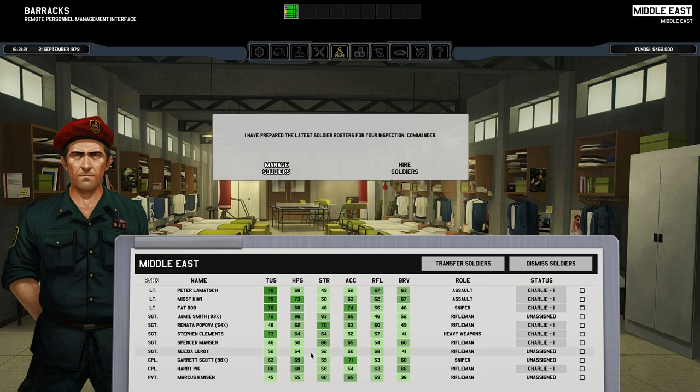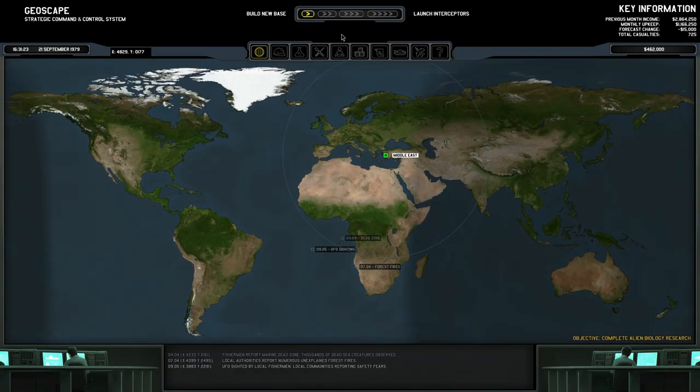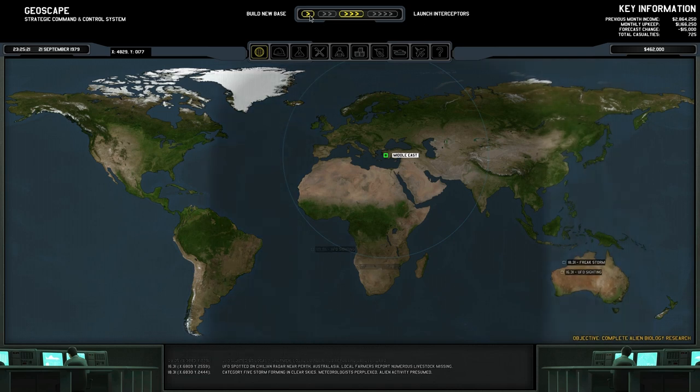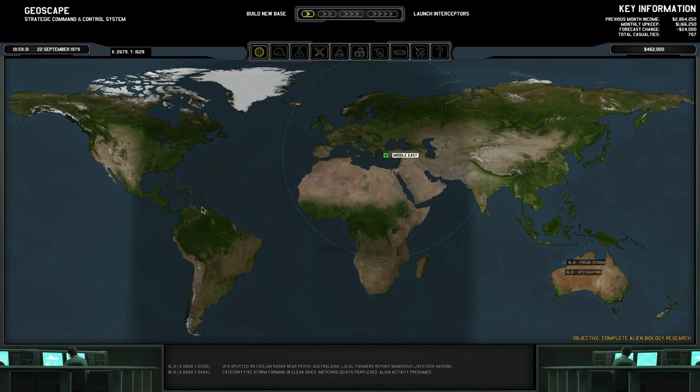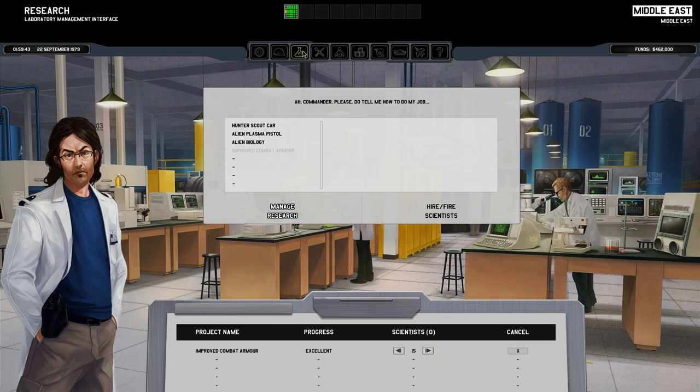Let's go back and look at our personnel. We're going to find Dale Phillips, rename him Soldier — and you are going to be the new Spencer Manson. Let's have a quick look at the roster now, because we have a few people who are injured and out. Garrett's at 98% — we might just wait a little while. He's actually at 100% health, so you are going back on to Charlie 1. Charlie 1 is now fully assigned. We're working on the improved combat armour — still no real indicator of how long it will take.